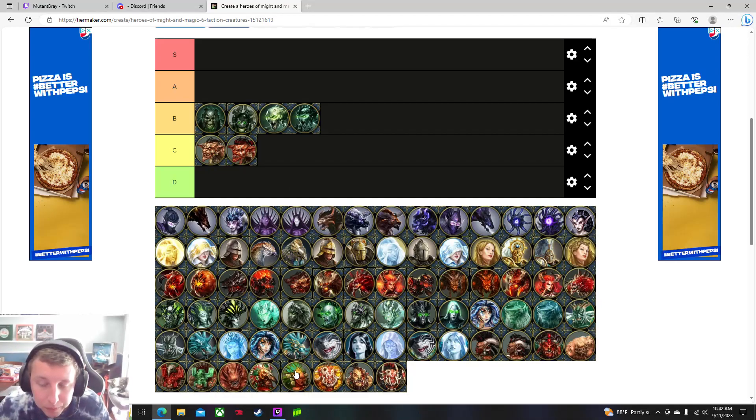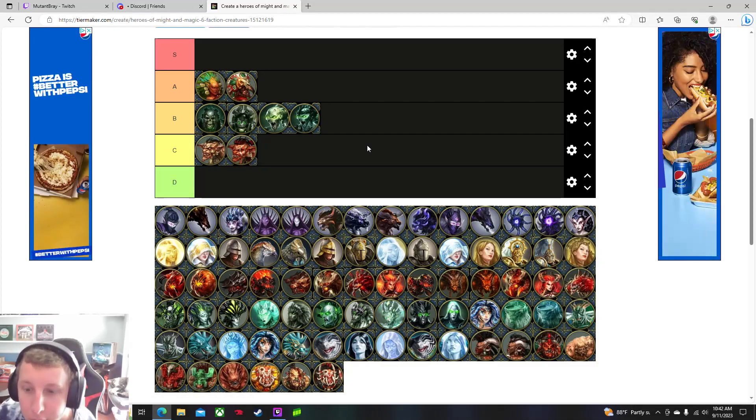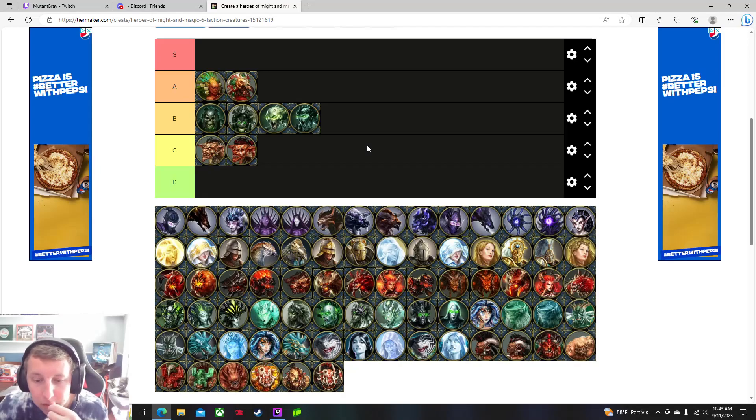I'm going to put harpies in A tier — they definitely deserve an A. I was thinking S honestly, just because of that ability to go attack and then come back without being retaliated on. That is massive. They're pretty decent for an early-game unit, but aside from that they're not really the best units. Still, that utility is super massive and I think that is one of the best abilities in the game — lets you hit somebody really hard and then come back taking nothing.